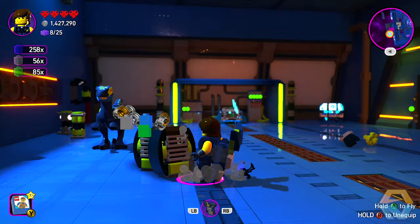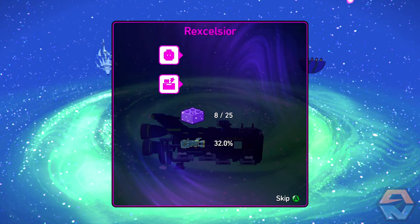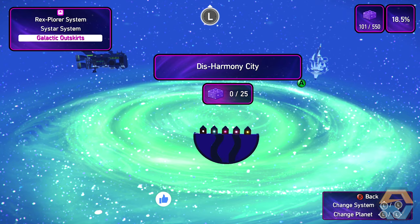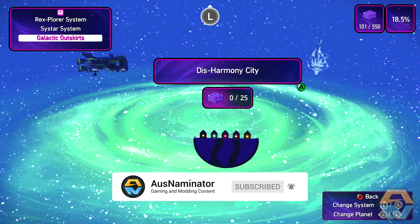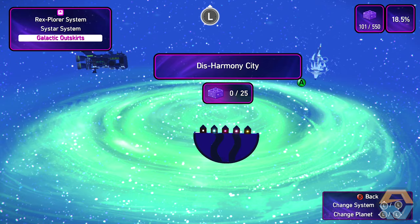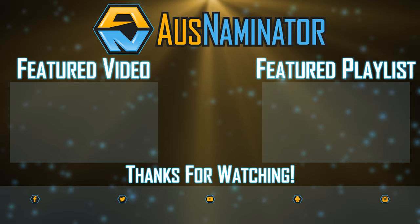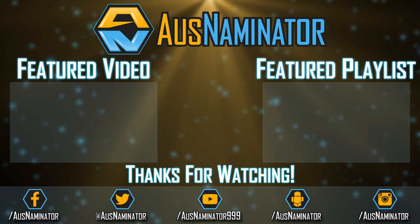That's the end of Rex's story here in the Galactic Adventures content pack. I believe there's one more planet with a short story for us to jump into, and I believe that is Disharmony City — we'll be jumping into that in the next episode. If you've enjoyed this video, please don't forget to drop a like. Feel free to let me know your thoughts down in the comments section below. If you'd like to see more Lego Movie 2 video game and other gaming and modding content, don't forget to click that subscribe button and the notification bell. Thank you very much for watching — have a fantastic day and I'll see you next time. Bye.